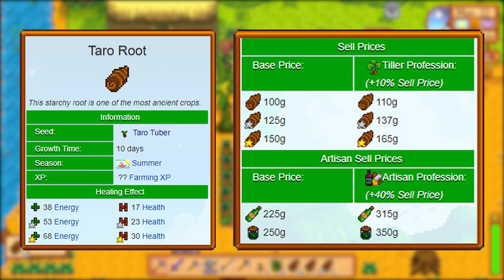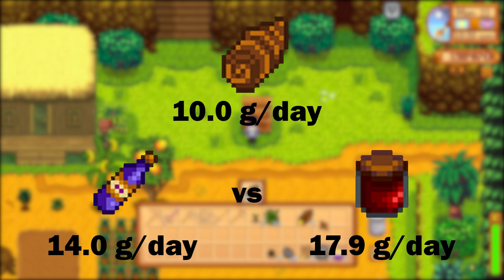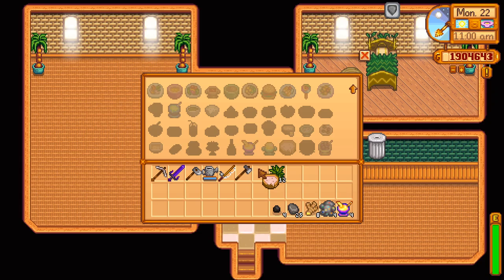If you use kegs to turn your taro roots into wine you'll net 14 gold per day, or with a preserves jar you'll get 17.9 gold per day. You can combine four taro roots in the kitchen to create the dish poi, which beyond being a gift that Leo loves doesn't serve much purpose.